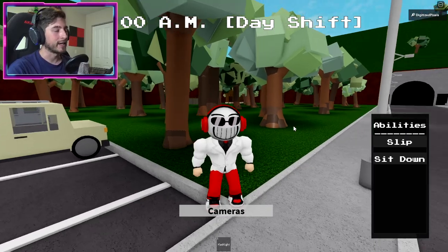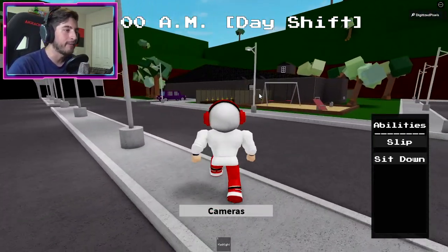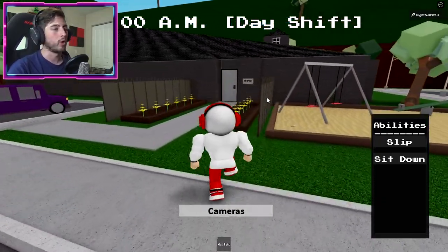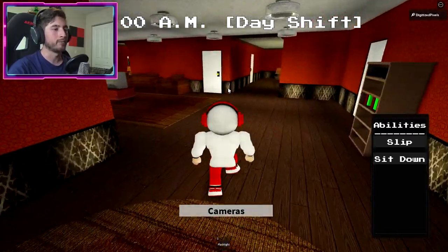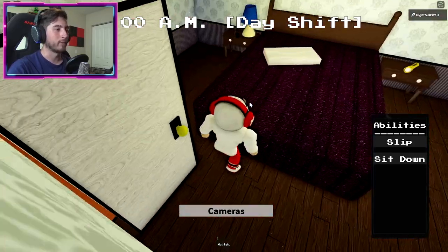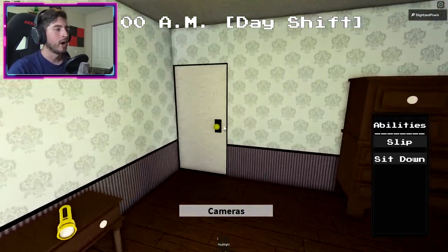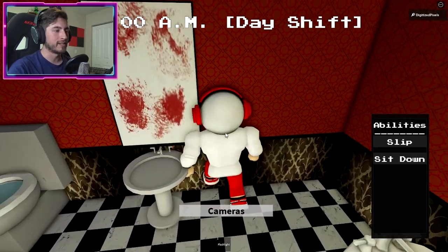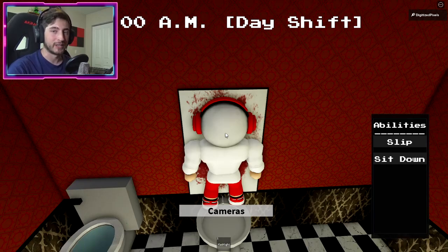Next up is secret character number two. This one is inside the FNAF 4 house. Open up the door and go into the main bedroom. On the side of the bed on the floor there's going to be an axe — click it. Then hop over, go into the bathroom, and bump into the mirror, which will give you secret character number two.